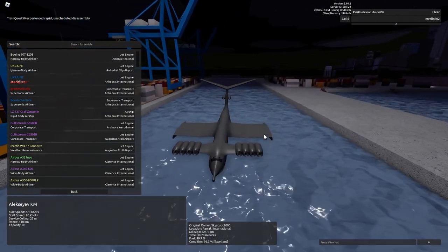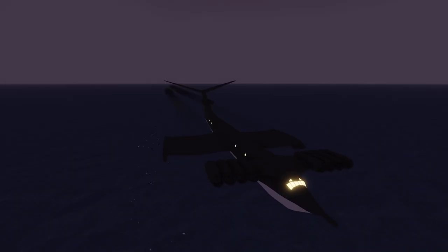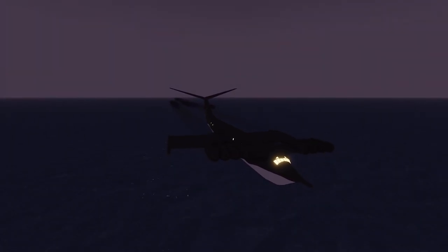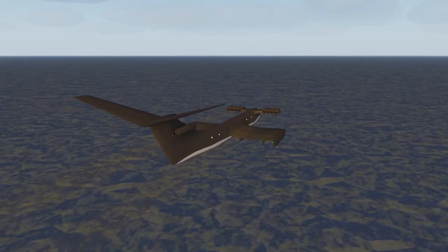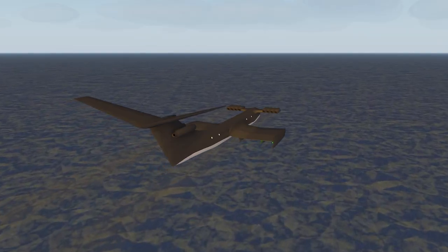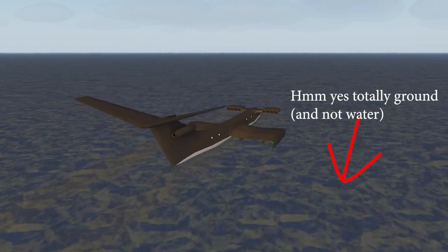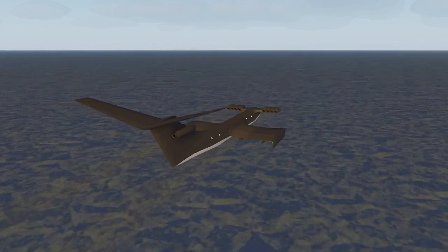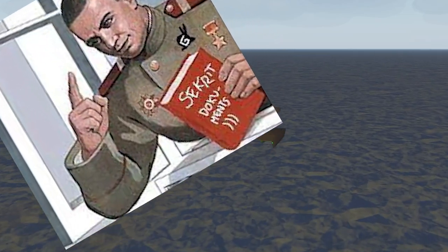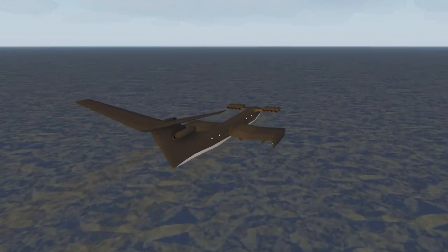Hello everyone and welcome back to the channel. Today we're going to be taking a look at the Alexia FKM, a new type of aircraft added in the recent update to Aeronautica. This is what is known as a ground effect vehicle — it hovers above the ground on a cushion of air generated by these physics-breaking wings. Not too sure how it works, but the Russians found a way to make it work.